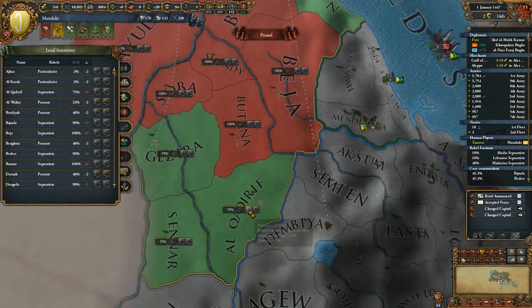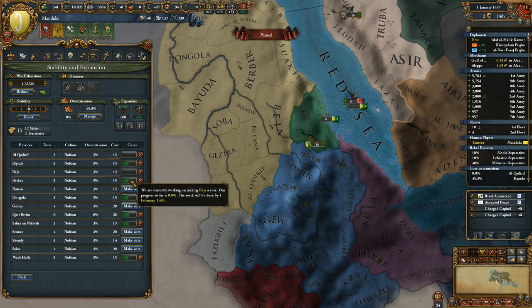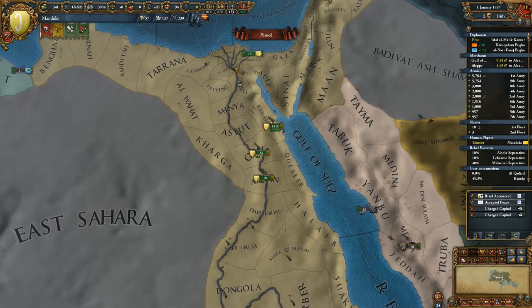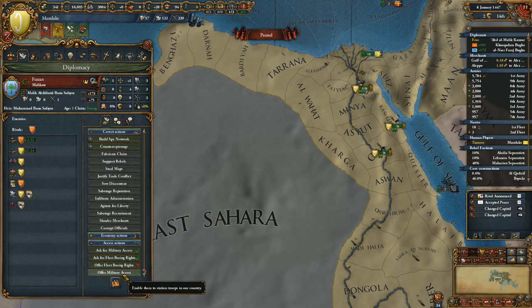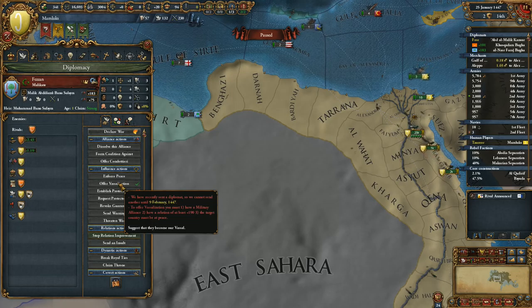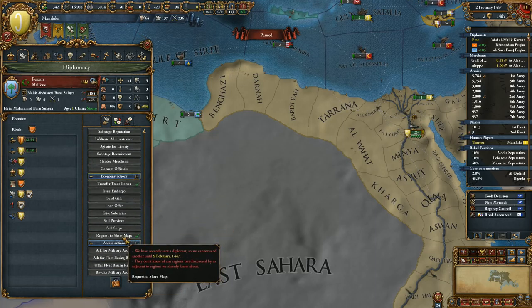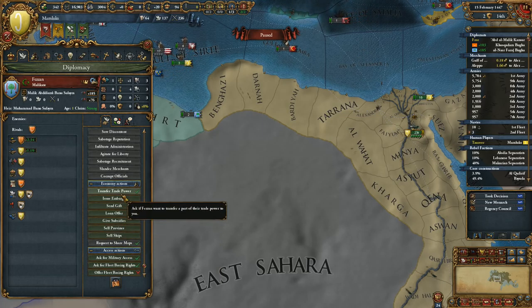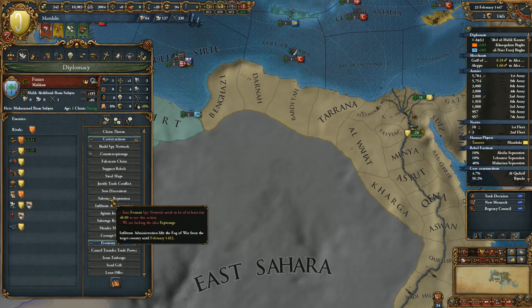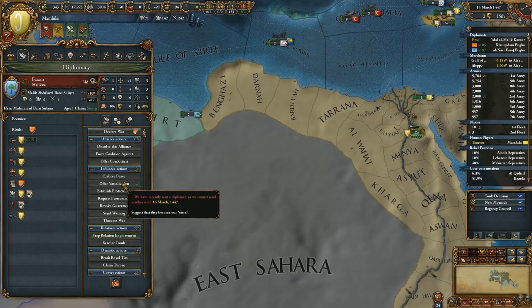We need to increase autonomy in all the newly conquered provinces and start coring them — I can't believe I didn't start right after taking them. We have enough points to core all of them. There could be some rebellion threats but we should be fine. I could send a gift or give military access to Fezzan. We have a royal marriage and an alliance — let's ask them to transfer trade power, then offer vassalization.